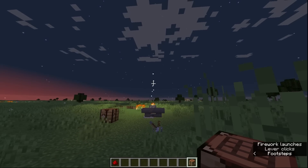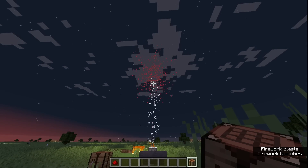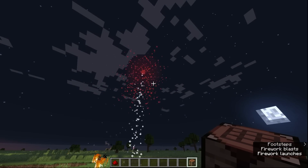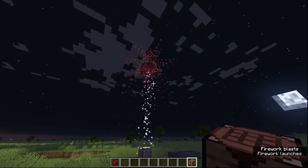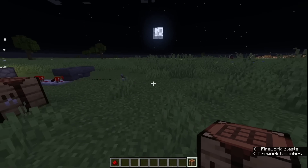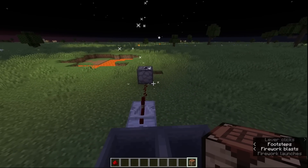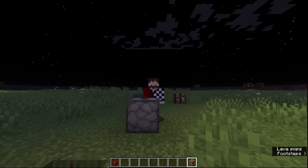Now we can watch the display. Look at that - if you want to fire off some fireworks like this, this is the perfect mechanism to do it. This is why I always use a redstone clock for. But it has infinite uses. I love fireworks. And if you're putting it into this hopper, when you stop, it'll stop.